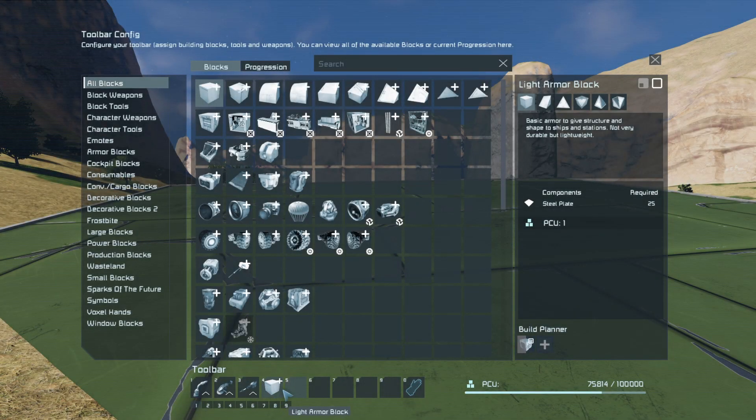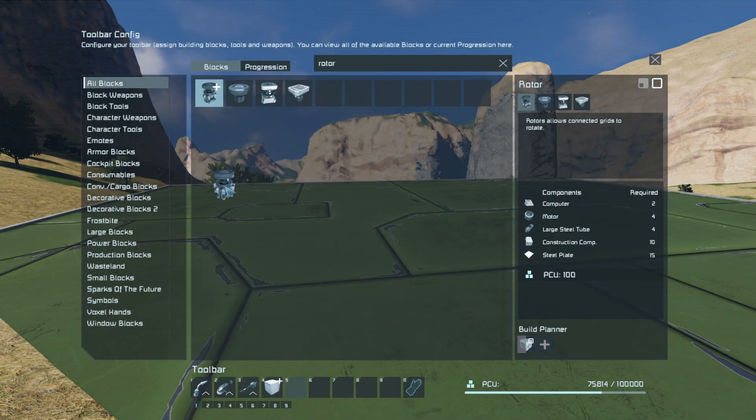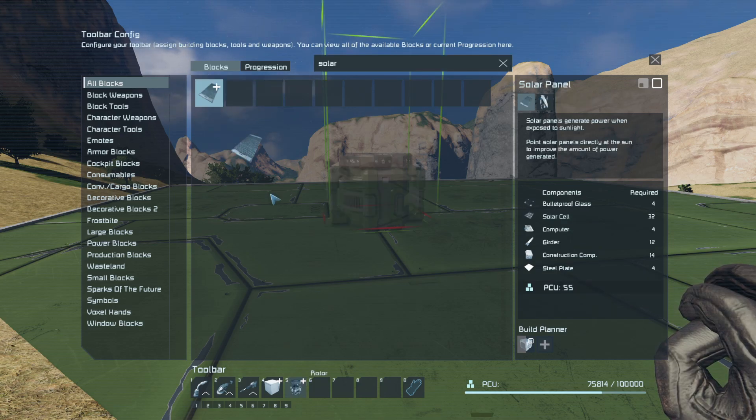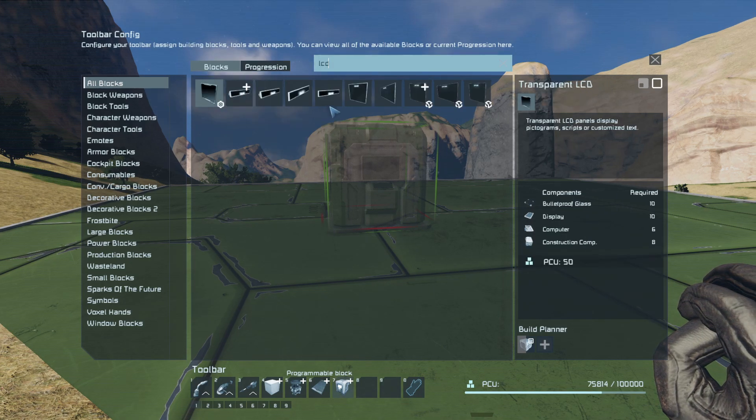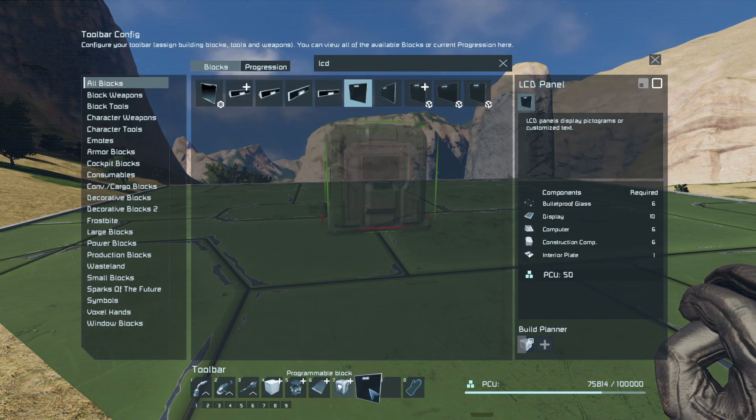Now let's set up the hotbar. We need the light armor block, a normal rotor, solar panel, a programmable block, an LCD panel, and a battery.